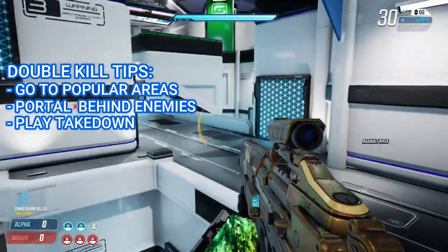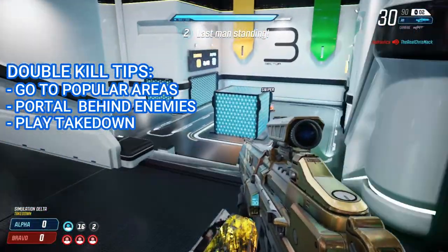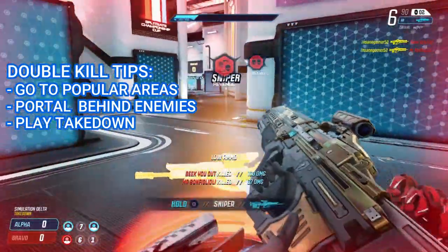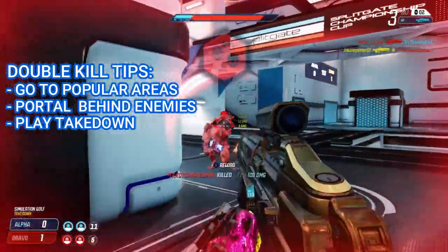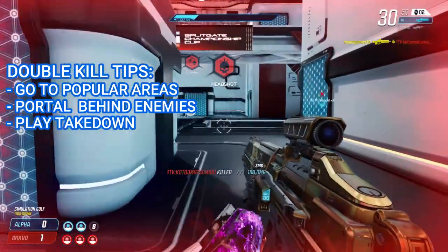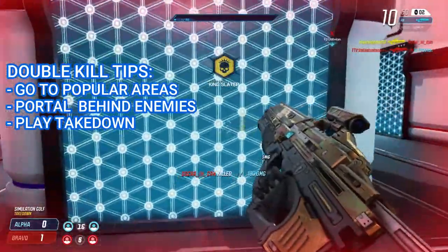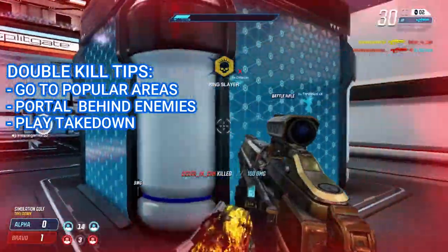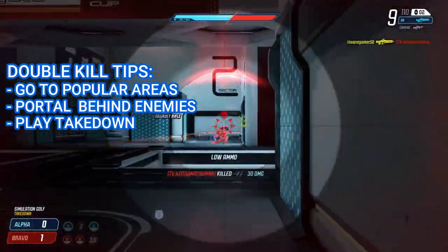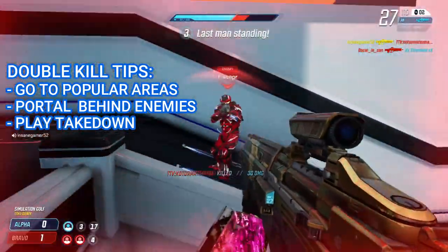My last suggestion for double kills is to play the Takedown game mode. Takedown is a 3v3 game mode on small maps where you try to wipe the entire enemy team at the same time. The respawn timer gets longer with each death, and as long as one teammate is still alive, the round keeps going. This leads to a lot of teamfights and double kills. Fun fact: getting two assists may look like it counts as a double kill because you get the double kill medal on screen, but you actually need to get at least one of the kills for it to count towards the camo challenge. You can get a kill and an assist in any order and it will still count, and of course two full kills counts as well.